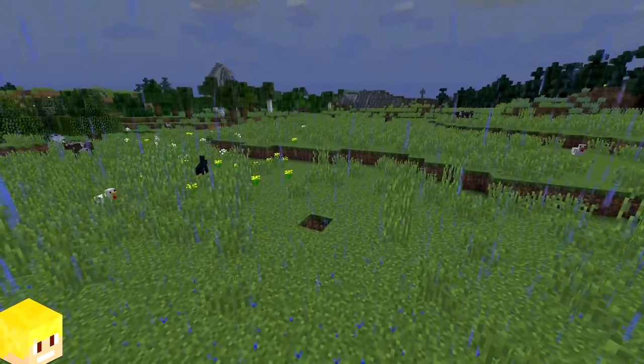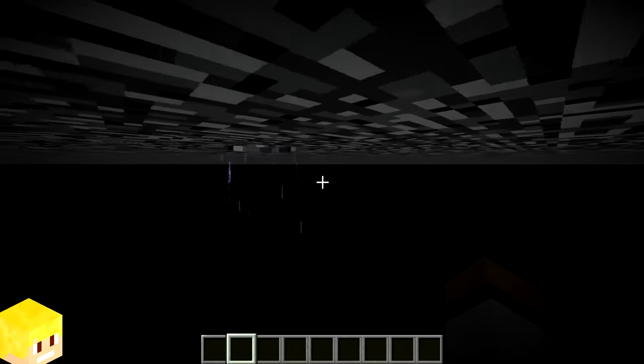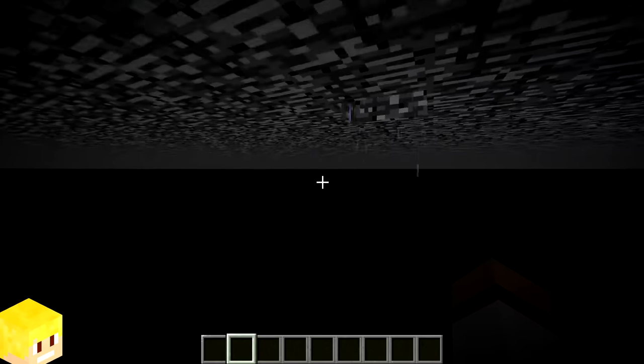In Minecraft, rain is able to fall one block into the void at layer minus one. This can be seen by flying in spectator or creative mode in the void.